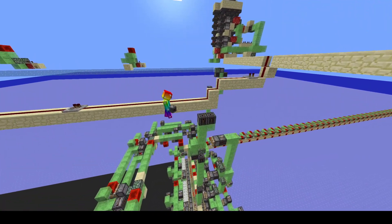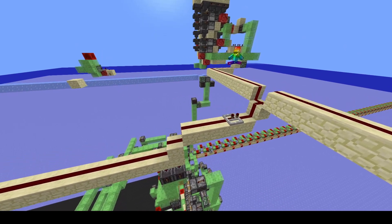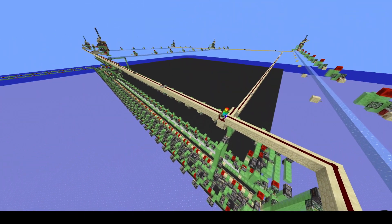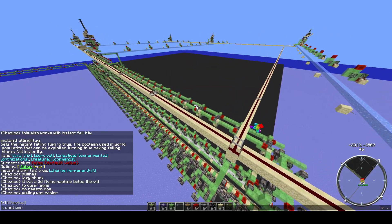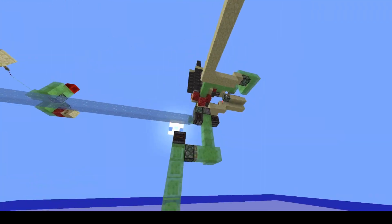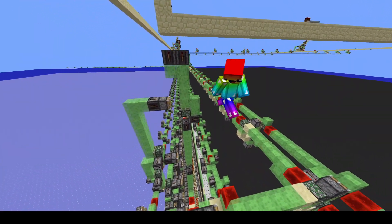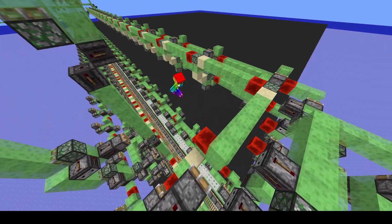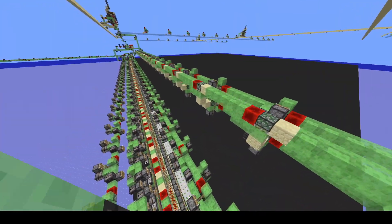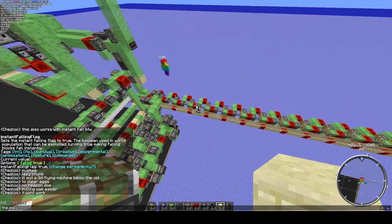One thing to note before starting: you need to make sure that you pull the distribution once. Otherwise this might not work correctly — the player would just immediately run out of dragon eggs, half the bedrock will be broken, and the machine will end up crashing. That's pretty much all of the logic for this machine. As we said, this can be used for both instant fall and non-instant fall depending on what you have. Obviously, instant fall is faster — you can just shorten the line here.